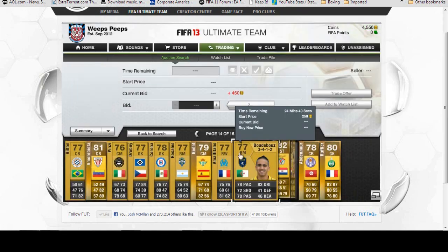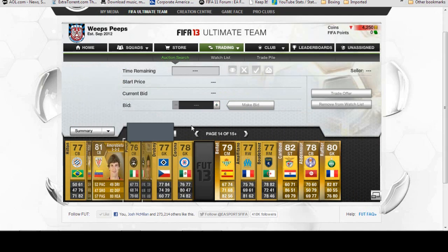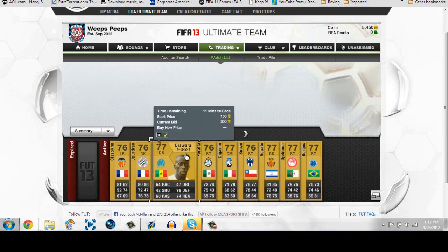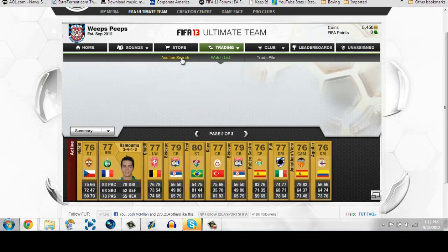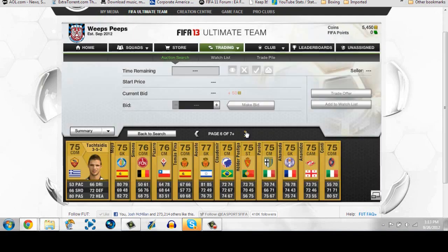A further point from yesterday: if you go for anybody 78 to 81 rated, you're gonna get a lot more coin profit. So maybe skip the 75, 76, 77 guys and go straight for 78 and above. You can pretty much win those at least on 300 and sell them for probably 350 or 400, maybe even 450.